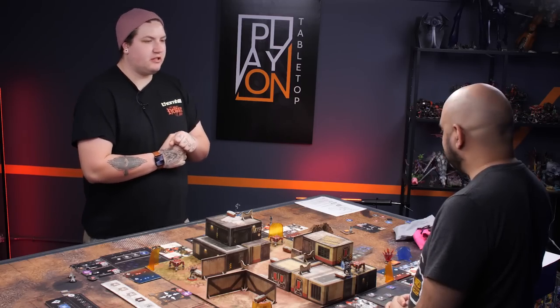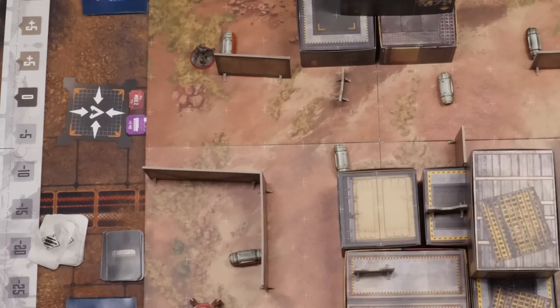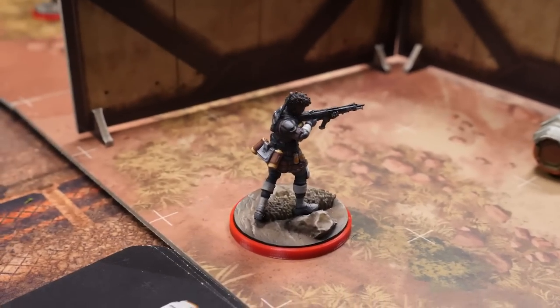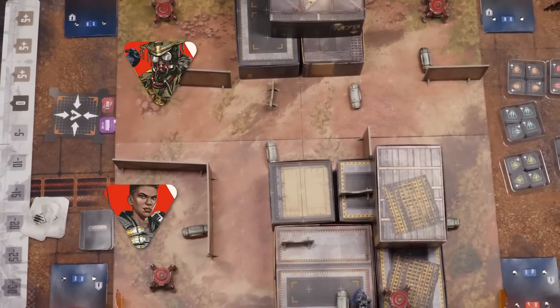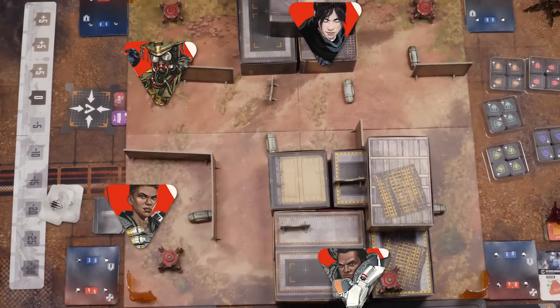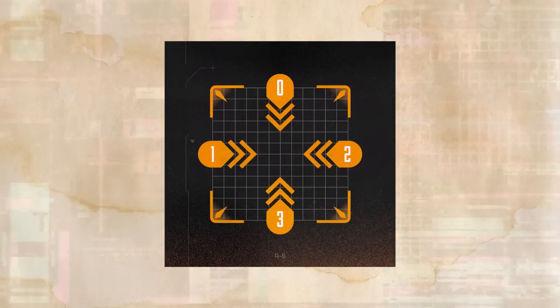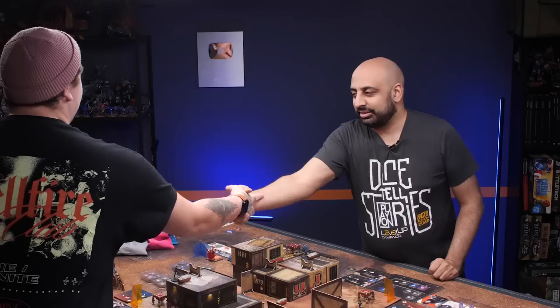Ben makes an unorthodox move, dropping Bangalore in on the same side as Bloodhound rather than going for the shotgun bolt. With all legends dropped in, they're ready to start the final encounter. But before they do anything — the ring. It's pushing in on all sides. Let's have a good game.